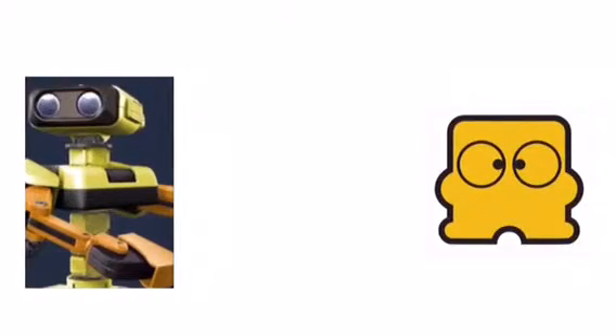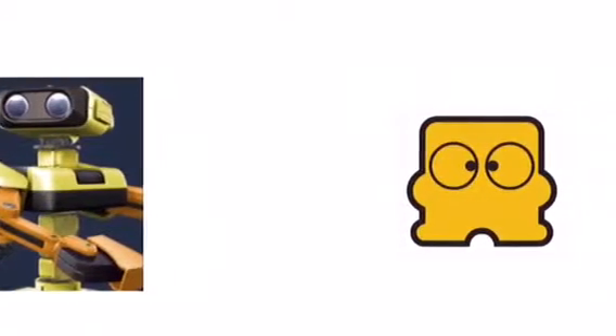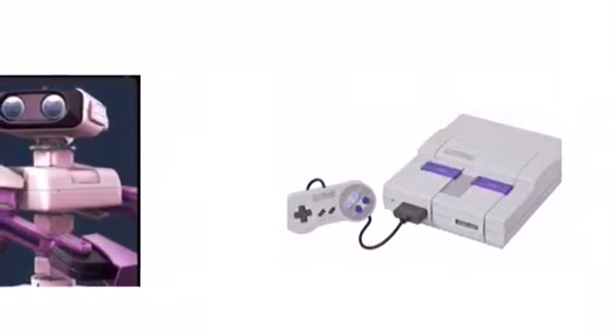Rob's yellow is based off of Discon, the mascot for the Famicom Disk System. Rob's purple is based off of the design of the Super Nintendo.